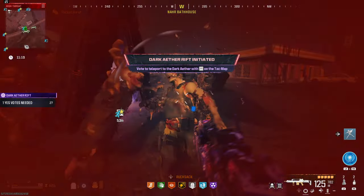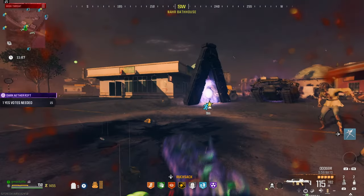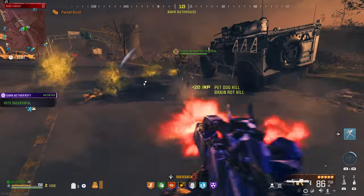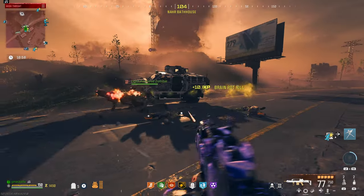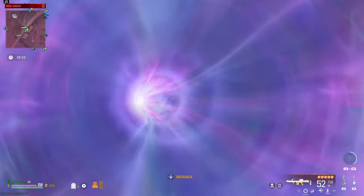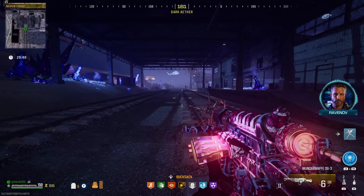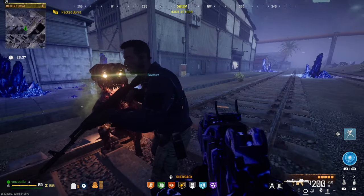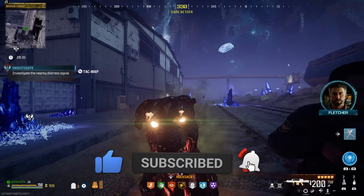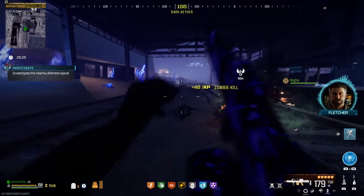Just like all these other missions, going into the Dark Aether Rift, there's a ton of zombies around and I got clapped immediately. But I had the Hellhound with me and all that stuff, so I was pretty much good to go. Basically, you're just going to do the other X-FIL like Bad Signal — wait for the timer and get in there. It's going to look like the other Dark Aether Rift where you really can't use the map for the most part. Just follow what it tells you to do.